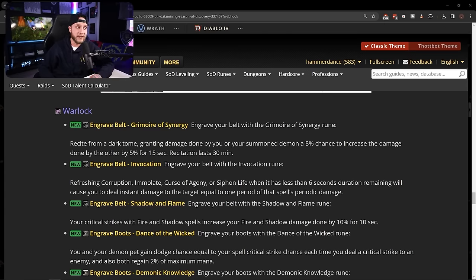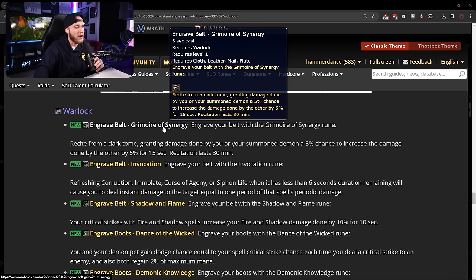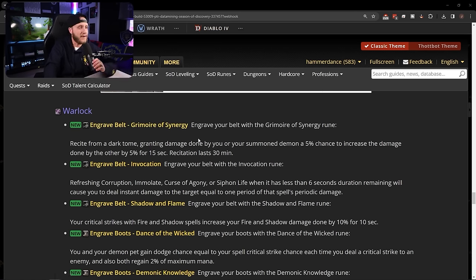Time to look at warlock runes — one of my favorite classes. Starting with belt runes: Grimoire of Synergy — damage done by you or your summoned demon has a 5% chance to increase the damage done by the other by 5% for 15 seconds. A nice 5% damage increase that plays off the synergy between you and your demon.